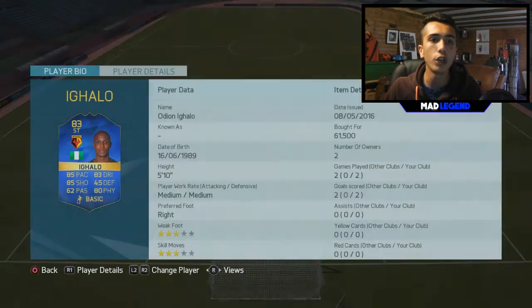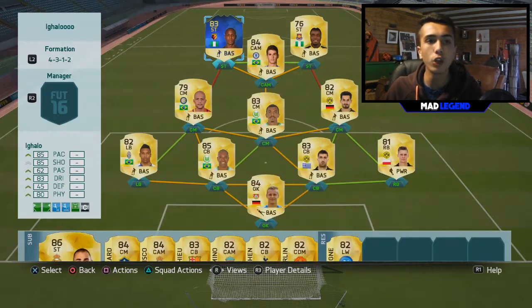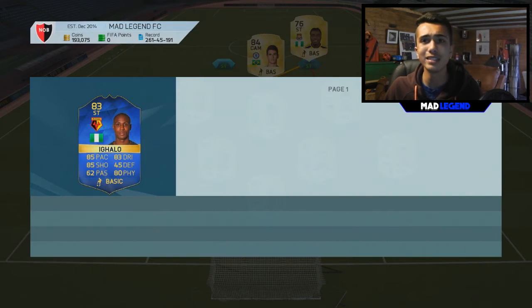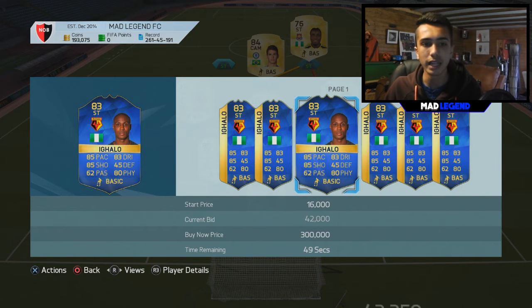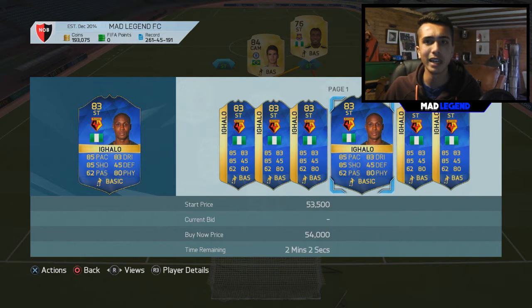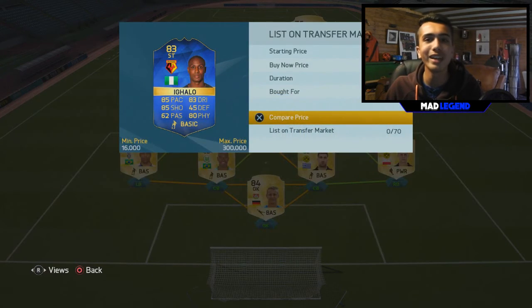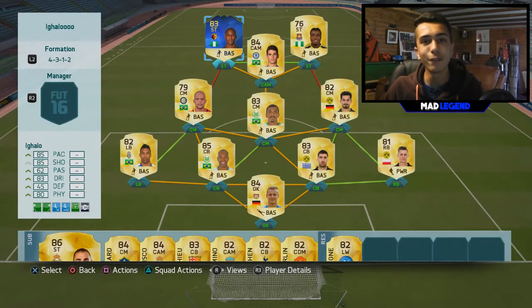I got Team of the Season Ighalo for 61,500 coins, and I got him quite early when recording this. You'll be seeing this hopefully on the Wednesday. I got him yesterday and he's already gone down to like 50k — you can probably get him for about 45k, which is quite annoying as I've lost a bit of coins on him. Anyway, if you've enjoyed the video drop a like, subscribe if you are new, and let's get into some gameplay we did get with this insane Team of the Season Ighalo squad builder.